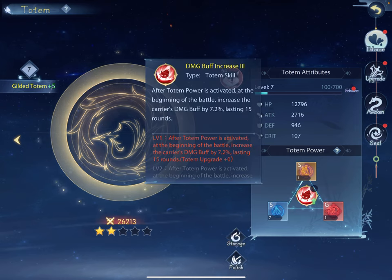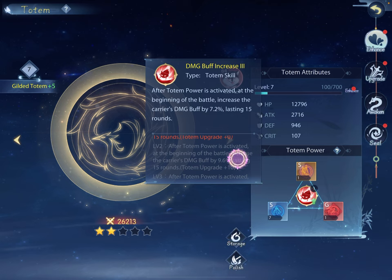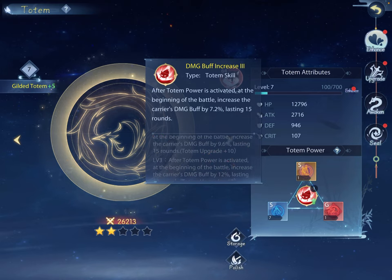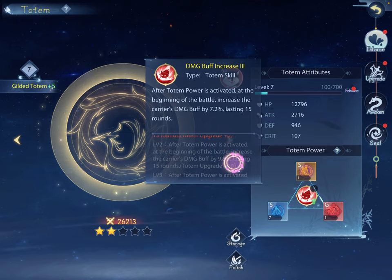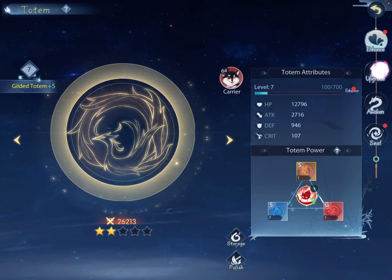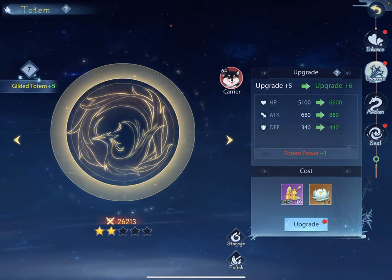When the totem is active I get damage buff 7.2% lasting 15 rounds, and after the totem power is active at plus 10 it goes up to 9.6%. If I could continue upgrading this past five I would, but I'm not there yet.